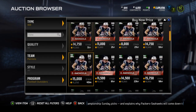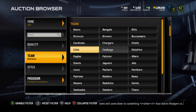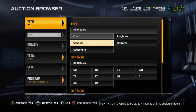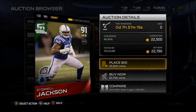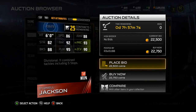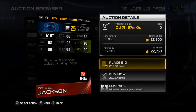I definitely picked it up for the price just because I'm a Patriots fan and it's pretty cheap. Up next is Dequell Jackson, middle linebacker for the Colts, 91 overall. He's 6 foot, 86 speed, 88 awareness, 82 strength, 92 tackle, 93 play recognition, 88 block shed, 95 pursuit, and 90 zone. A really good card.